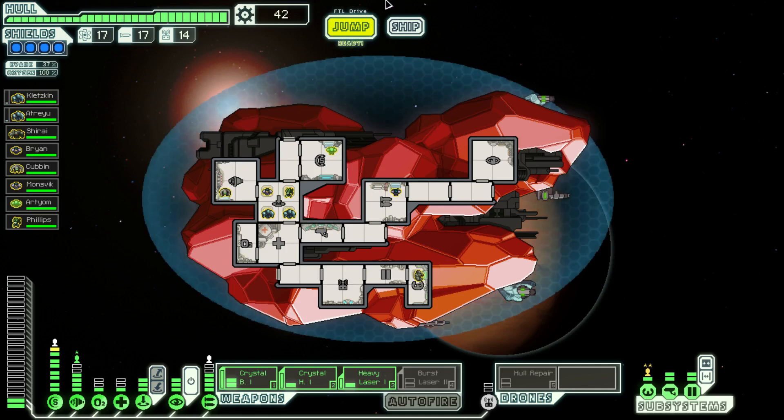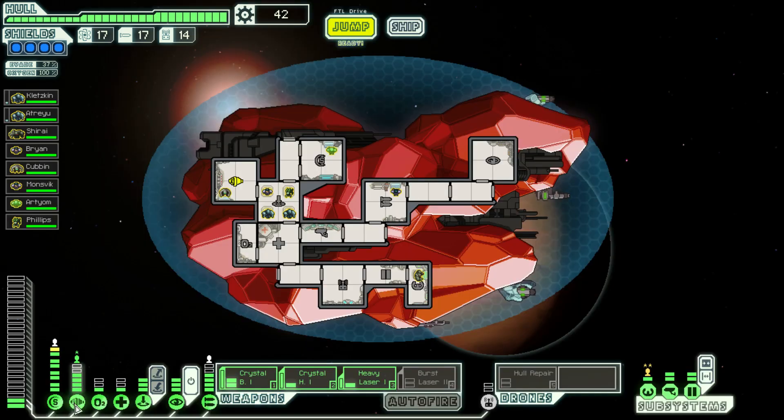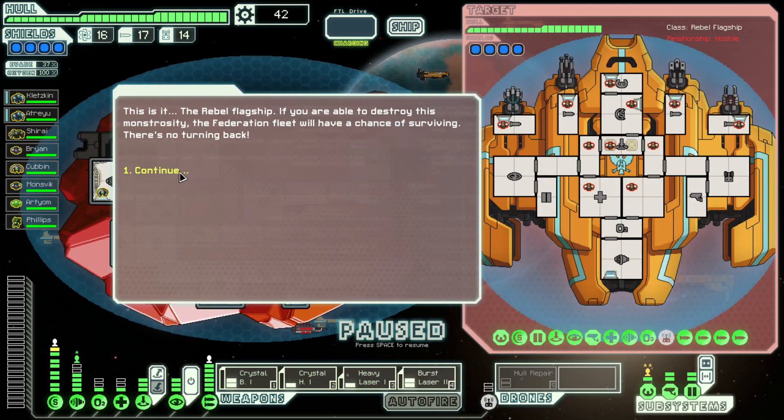Welcome back guys to Let's Play FTL. Last time we just killed an auto ship or whatever it was. And now we're heading to the Rebel Flagship. So I think we're all prepared. We've got two spare power actually - oh hang on, no, that's because that's not on. We're all fully healed, we've got the hull repair ready, we've got our cloaking weapon ability - stealth weapons, probably.